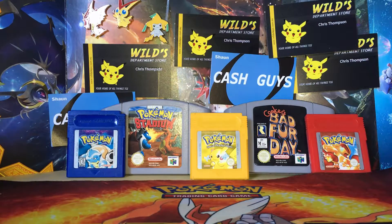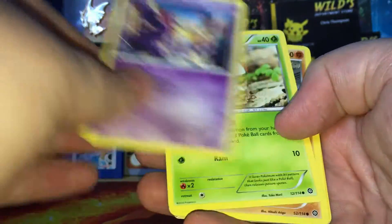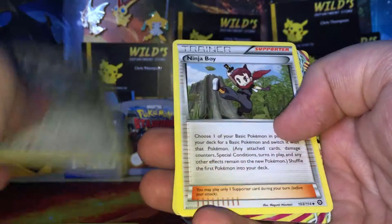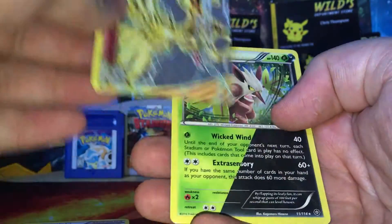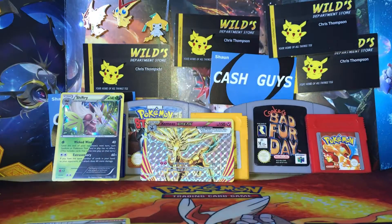Sorry about my voice guys, I don't know why it hasn't come back. Starting with an Oshawott, Nidoran, Fungus, Mankey, Clink, Privery, Clang, Ninja Boy, a Break Xerneas, and a Shiftry Hollow, which is a really good pack. I know the Xerneas is quite good.